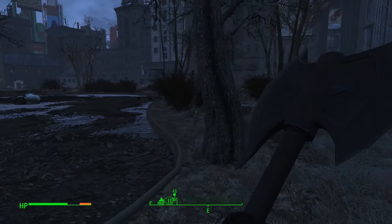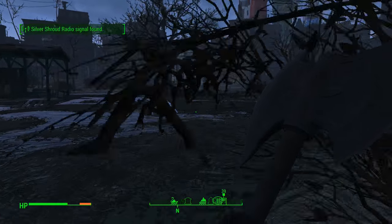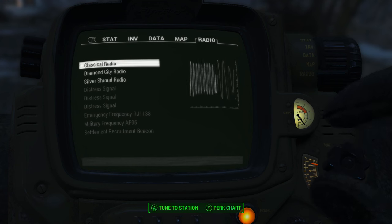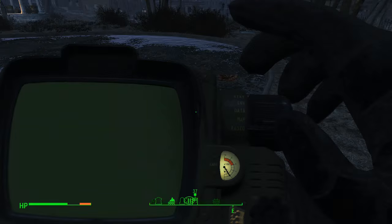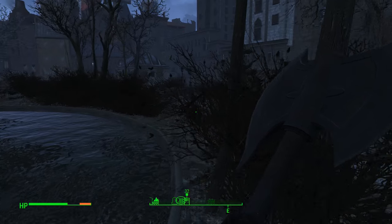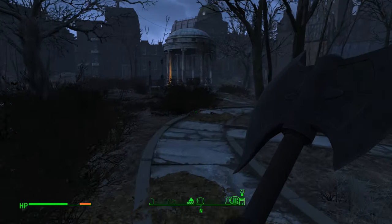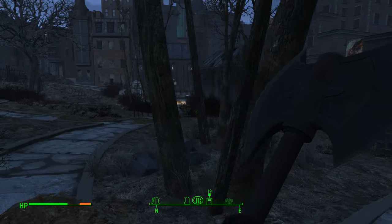Okay — Silver Shroud radio signal, which is what exactly? When evil walks the streets of Boston, one man lurks in the shadows, shielding the innocent, judging the guilty. That got him — the Silver Shroud. Today's episode: a slaying in Scully Square.